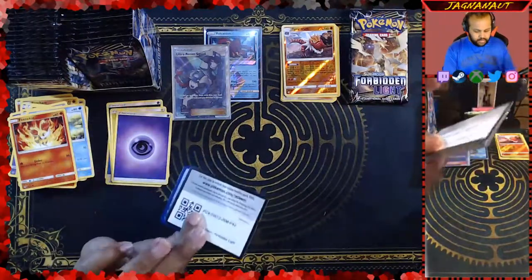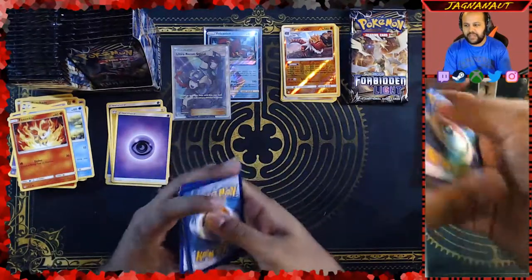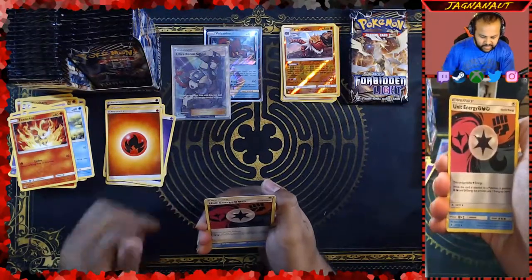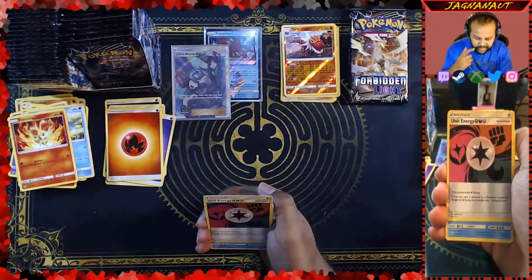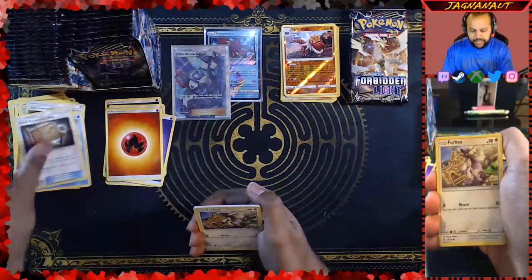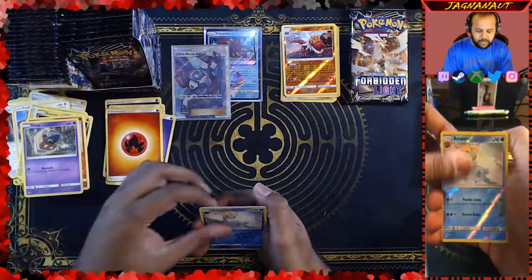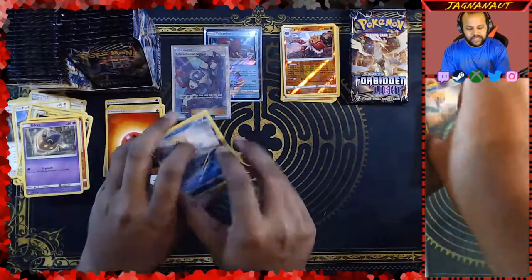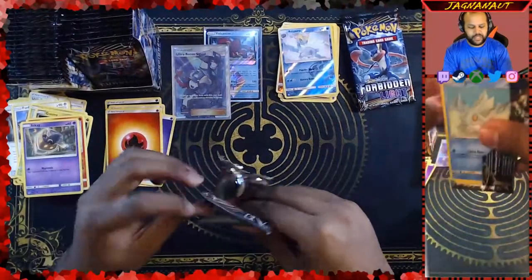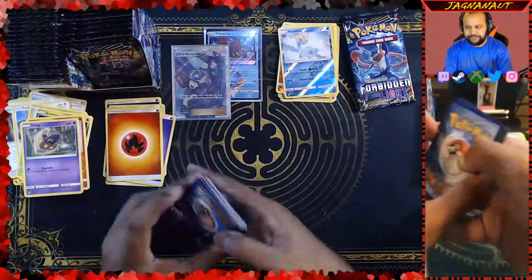Moving on, next pack. Fire Energy — I said grass, I was wrong. Unite Energy — that's really cool. While this card is attached, it provides one energy at a time: Fairy, Dark, or Fighting. I like the mechanics of that. An Amora, a Fossil Excavation Map, a Furfrou, Skiddo, Goomy, Fennekin, an Inkay. Our reverse is an Amora, and then our rare is a Barbaracle. Very cool, guys. We got about three packs left before we are done with part one. Let's hope for some last few pack magic, although I'm pretty sure these packs are gonna be pretty okay considering what we got from the very first pack.